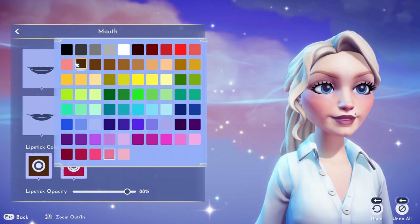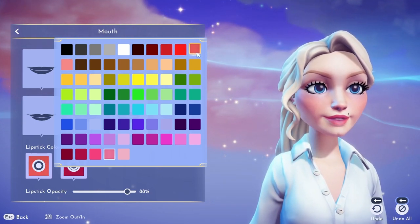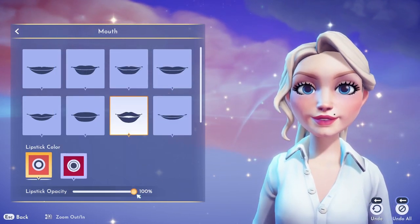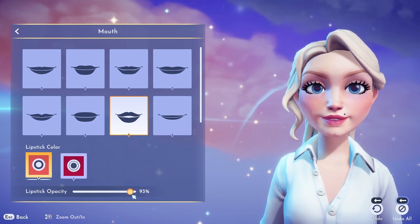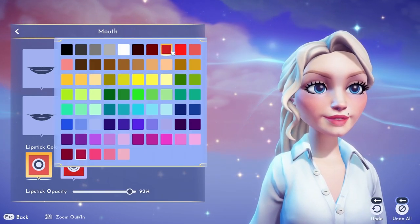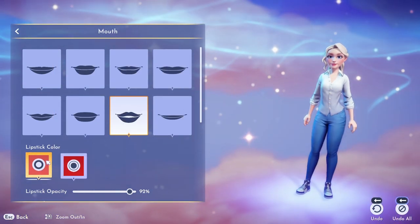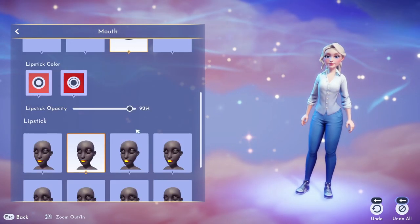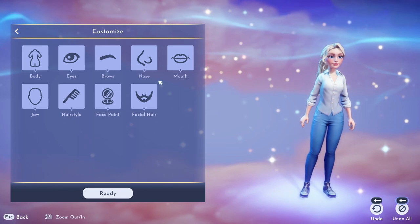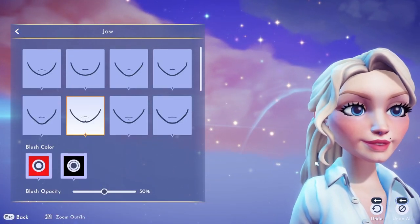I wanted to go with a neutral lip color so I could change my outfit easily. That's just the colors I wear in real life, so I'm going with a peachy pink neutral, turning the opacity down a little bit. Same with the lip liner. If you scroll a little bit lower, you can also change the positioning of the lipstick — so lots of options there.